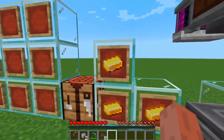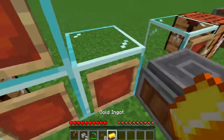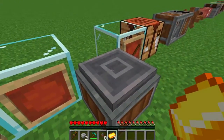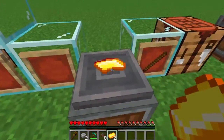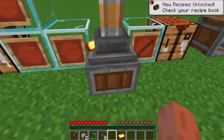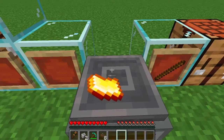The next thing we're going to need is three gold sheets. To make gold sheets, we're going to take three gold ingots and place them onto the depot table underneath the mechanical press. The press is going to press each ingot into a golden sheet, and then you're going to right-click it to pick it up.